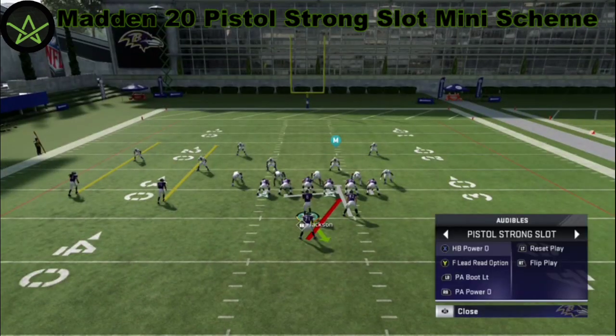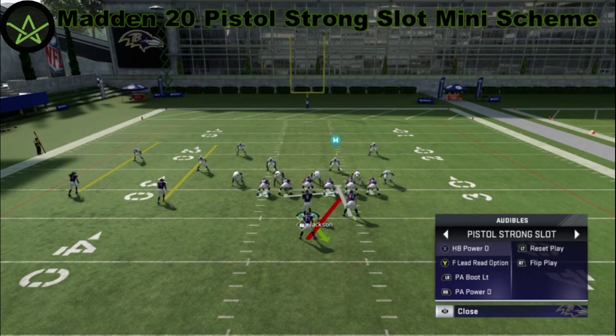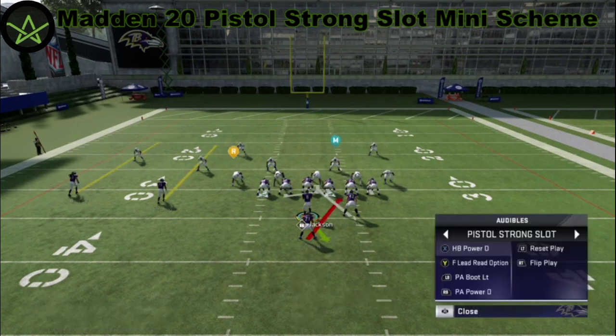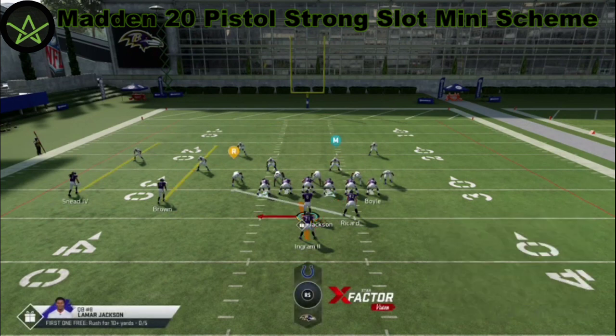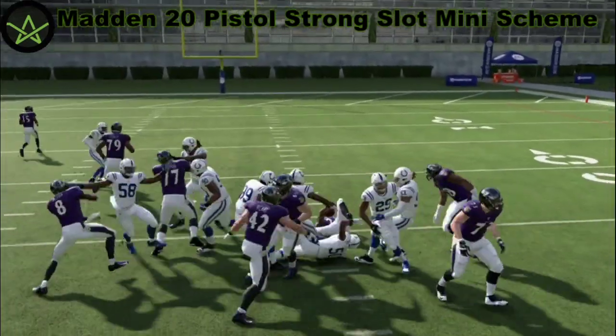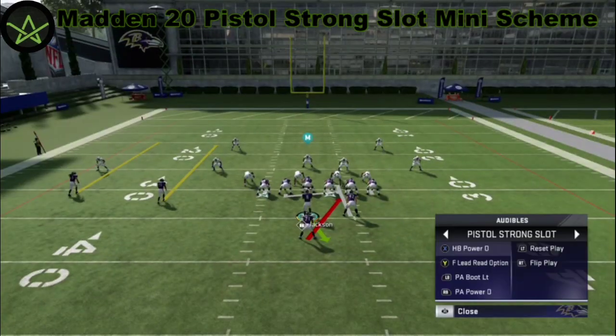The next thing you want to pay attention to is PA Boot Left. Here's the thing about PA Boot Left: it's going to be the same exact concept in the backfield as you would see for lead read option, because that fullback is still coming across. You still want that play action distracting the defense. So we'll do fullback lead read option first — reading that front side defensive end. He stays, so we hand it off and go straight through that hole. Don't go left, don't go right — you get the ball and go straight.